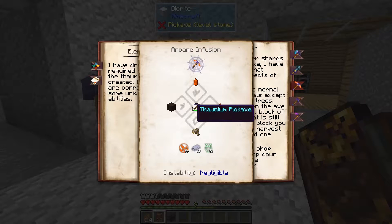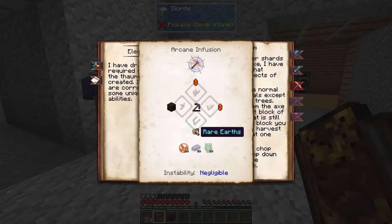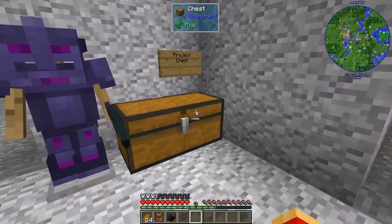So we're going to need a thaumium pickaxe, great wood planks, some ignis crystals, and rare earths with 30 ignis, metallium, and census. Let's go grab that material.